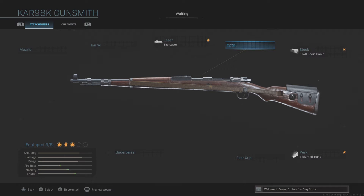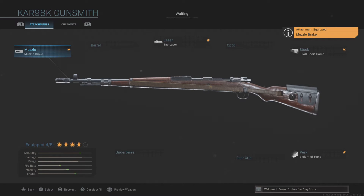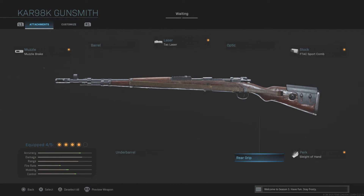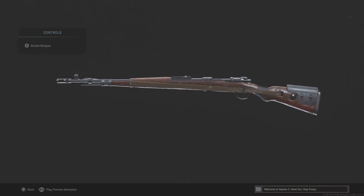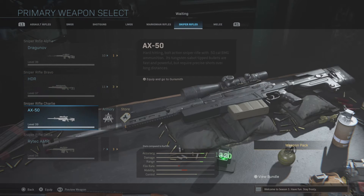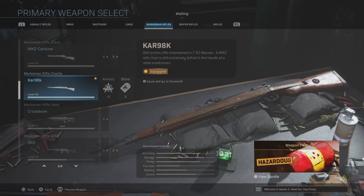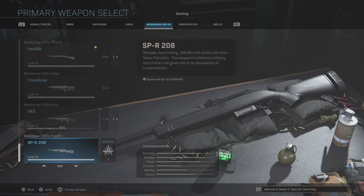I try to not run the optic — the bolt and iron sights themselves are actually pretty good. The muzzle again is the Muzzle Brake. It's a lot smaller on this gun so it doesn't take up a large amount of room and looks a little better. For the fifth slot, you can also put on Stipple Grip Tape for sprint-to-fire speed and aim down sight speed. Really, these two rifles are all about making them as fast as possible. These marksman rifles are like the more aggressive play styles compared to the bigger rifles like the HDR, AX-50, and Rytec AMR. They're a lot faster, but they take a lot more skill because you've got to aim at the upper chest instead of the entire torso like with the 50-cal snipers.